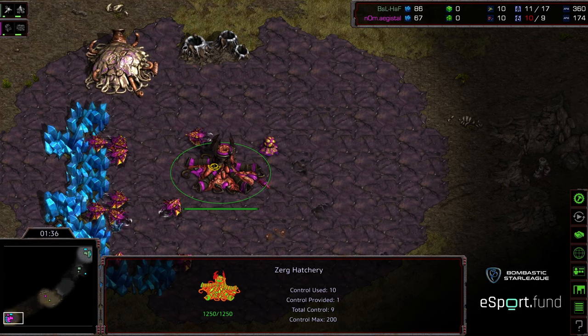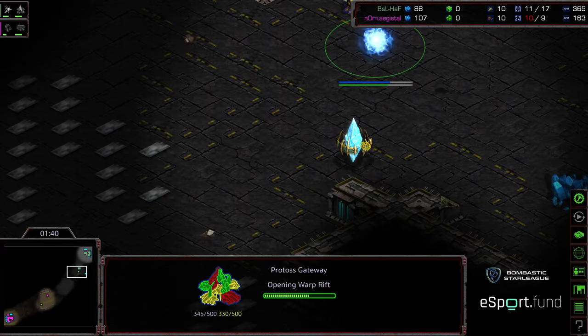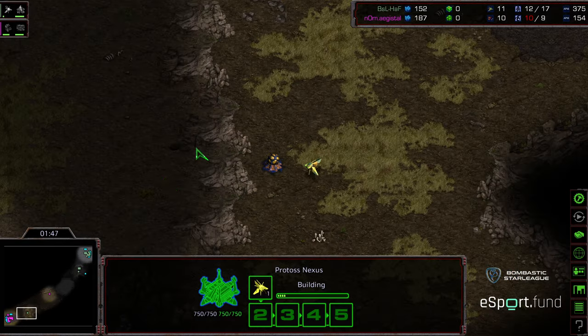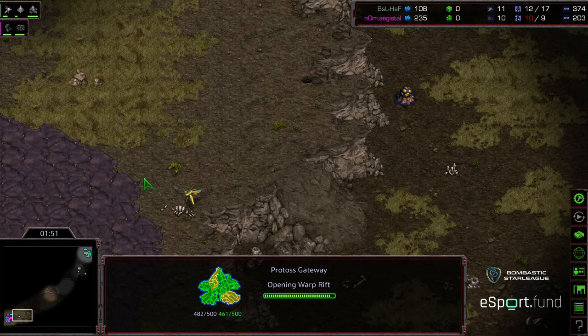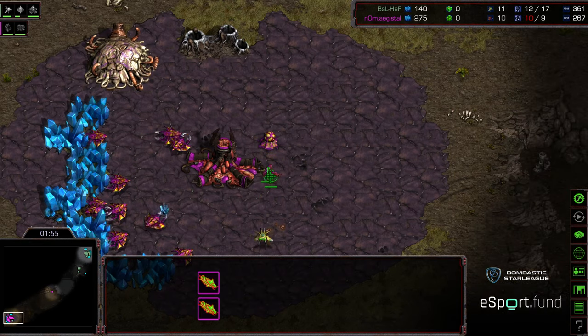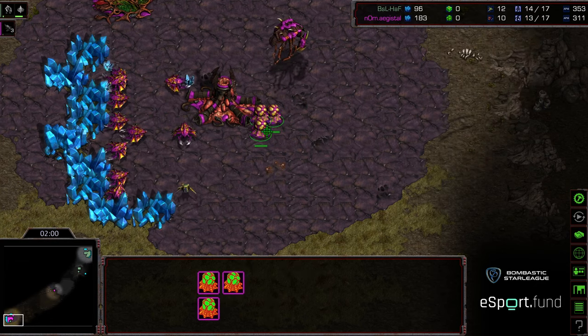I'll have to check online. I actually have a build order resource on GitHub which I need to clean up quite a bit and get someone with some experience to comment on. It's supposed to be up there so you can help memorize build orders. This is a gateway-first opener for Hoff. Probe inside the base, Overlord spawning in. We will see whether we see a full grouping of Zerglings being produced off this.